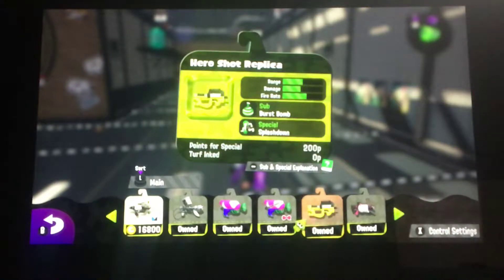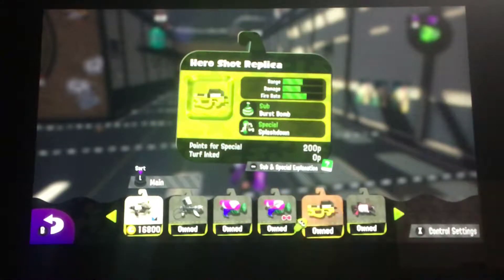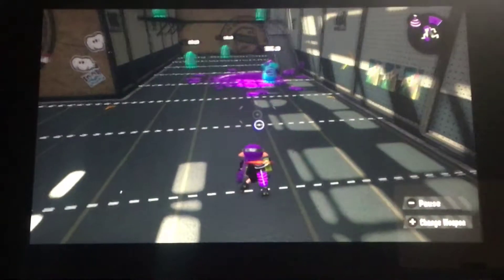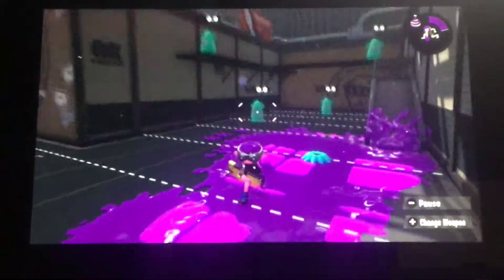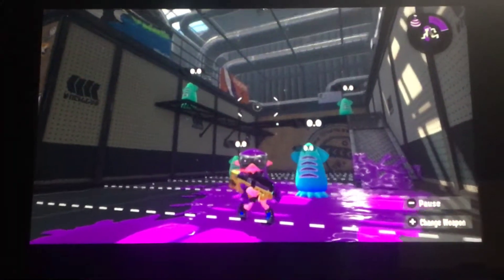Let's reset the map and we'll get to the Hero Shot Replica. Again the same stats as the Splattershot. It's a remake that you can get if you complete every Octo Canyon level — the levels with Marie. With this weapon you can buy a replica at Sheldon's shop if you are level 2. This comes with burst bombs and splashdown. And again exactly the same stats — but look at this, it looks pretty awesome. Gotta admit that.